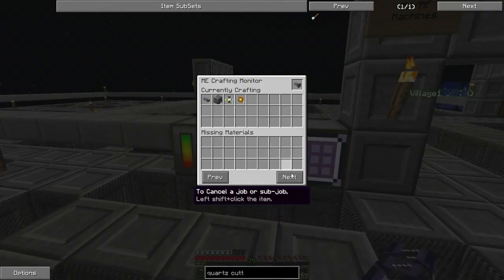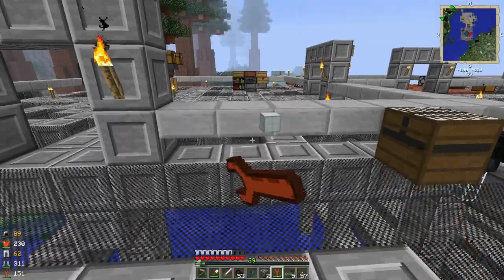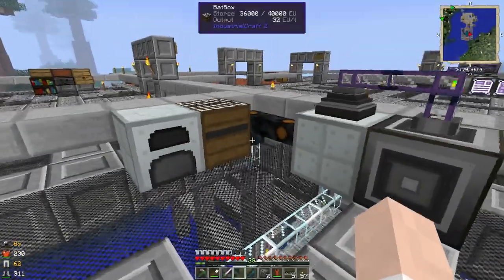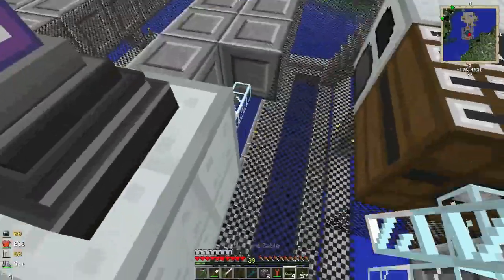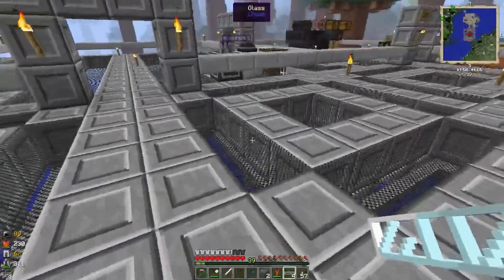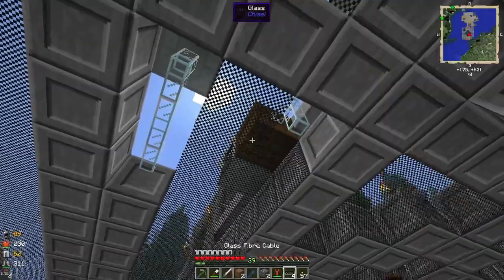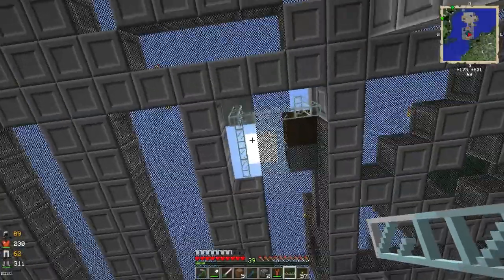Do we have fiber optic cable yet? No - it's cooking up some glass. We've decided to move the generator beside these machines until we get a more permanent power structure - I'm not going to create my MFE at the moment. We now have a fiber optic cable, so I'm just going to run this underneath the machines. That's going to save us having to rewire under the machines if we upgrade the power source at some point.